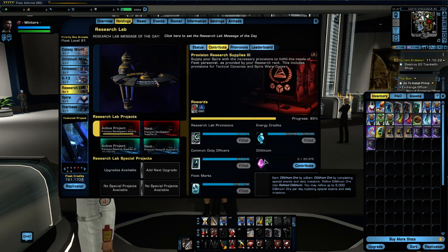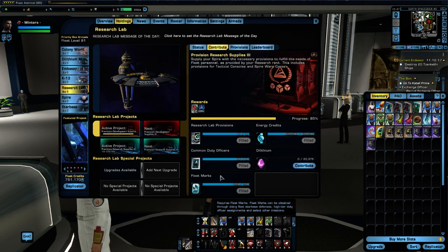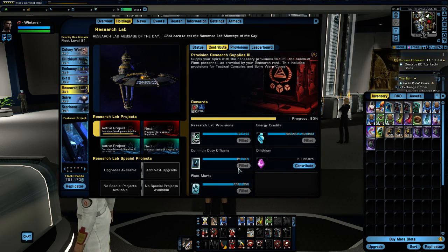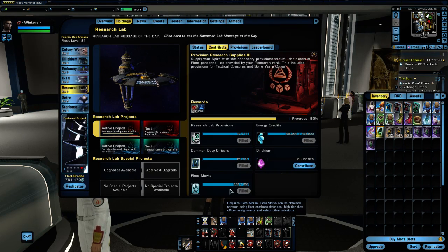The next thing I want to talk about is the types of resources you can contribute. One of the biggest misconceptions players have is that Fleet Marks is the only way to earn Fleet Credits — that is absolute rubbish. For each Fleet Mark, you only get 50 Fleet Credits back. Compare that to the common or civilian duty officers we were just contributing — we were getting 250 Fleet Credits for each one. That is five times better than Fleet Marks.